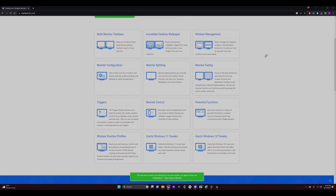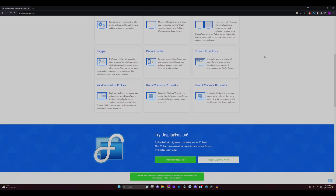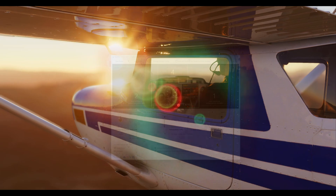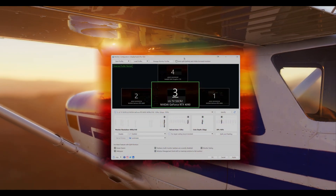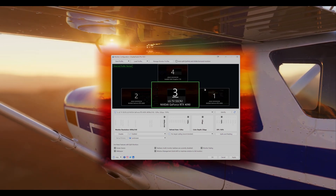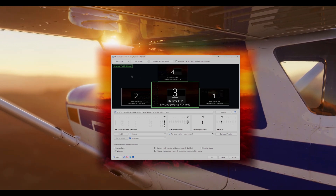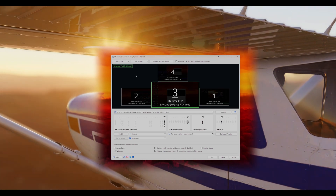Lucky for me, I've had DisplayFusion stashed away from ancient times before Windows graced us with extended taskbars. First stop on this tech tour is the monitor configuration page within DisplayFusion, where you'll play mix and match with your monitor settings. Step two — get all those flashy screens up and running, then save this as your default profile.